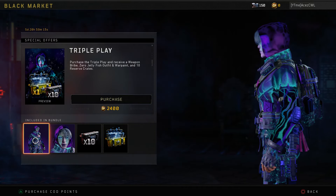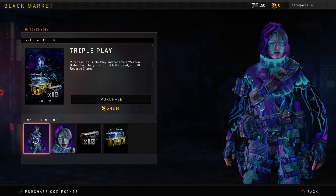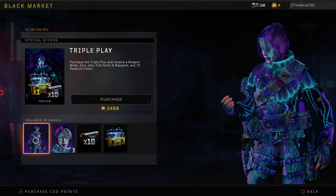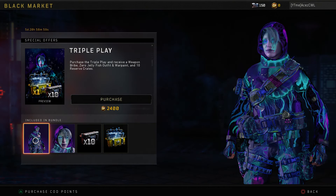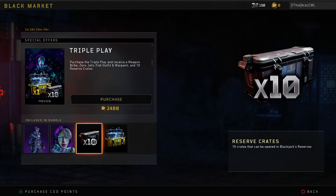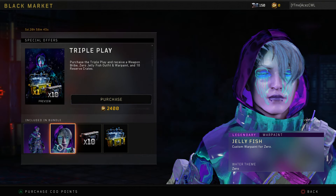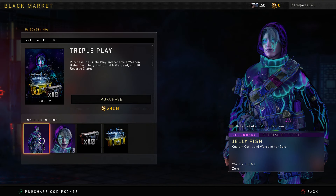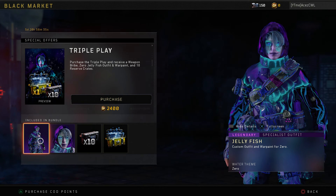The only other thing as cool as this is the Nebula camo — this is definitely a top three for me. At 2400 COB points, I don't think I'm going to do it. They really tried with this one and I love it, but personally I'm not going to buy it. That said, I do think this one is worth your money. If they dropped it to 1500 or even 1000 COB points and removed the weapon bribe, I'd buy just the Jellyfish outfit in a heartbeat — it's not even an Epic-tier outfit.